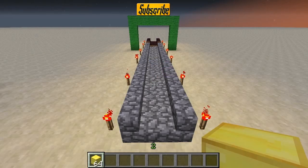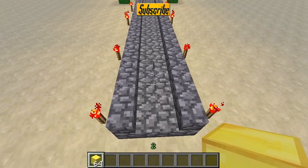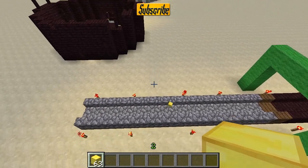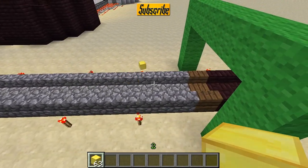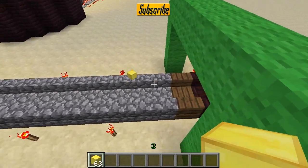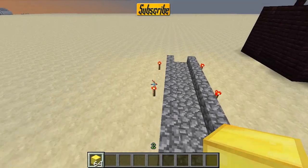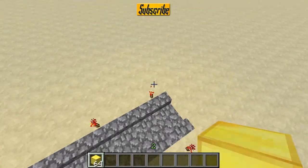In case you didn't catch on, basically when you throw an item on the bottom part of a stair block like this, it will start bouncing. It can travel 14 blocks, I think it is, and then it will sort of lose momentum. I haven't necessarily done justice to this little feature because I think it is actually really, really cool.